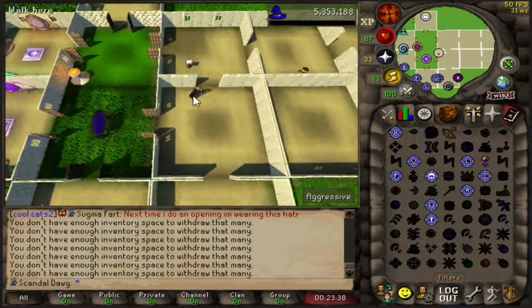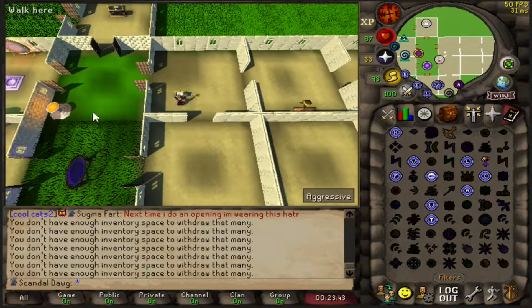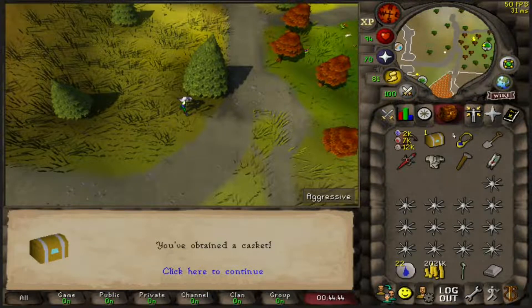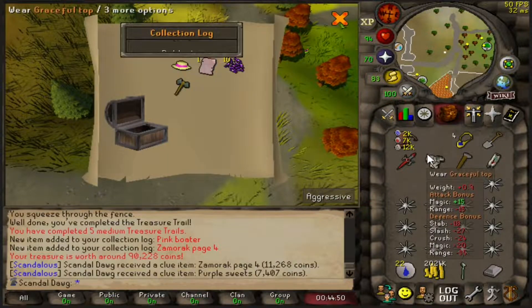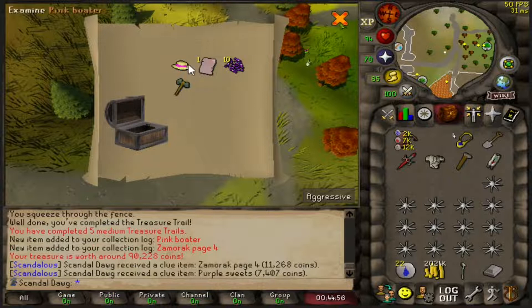Looking a little succulent up in here, I'm liking this. I need a couple more construction levels to do the prayer upgrade — I think just two more levels. I've got the planks in the bank, I just don't feel like doing it right now. I haven't done one of these clues in ages but we just got a medium clue scroll — I think this is like number 10. Oh, double uniques! We've got five! I love clue scrolls, but the pink boater — I can't even see that thing, but I like it.